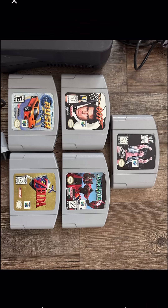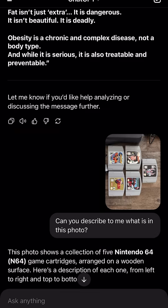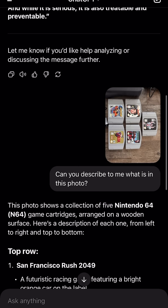That's crazy — it even noticed the partial view of the Nintendo 64 on top of the picture. ChatGPT is crazy. I mean, it got some things wrong, like it's not 007 The World Is Not Enough, but it makes little mistakes like that. It's just wild to me that you can post a picture and ask it to describe what is in the photo. That's just crazy.